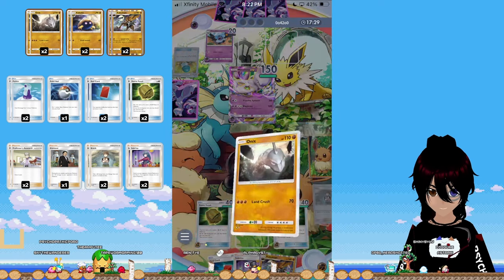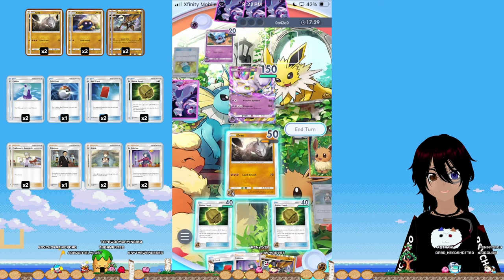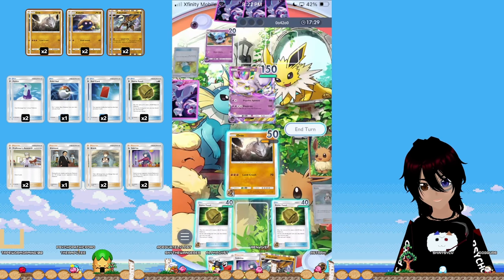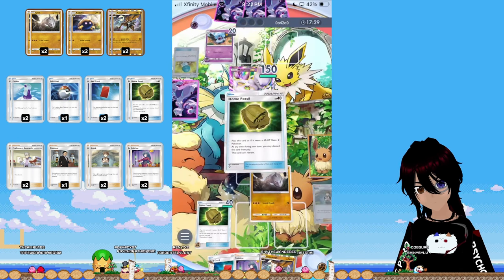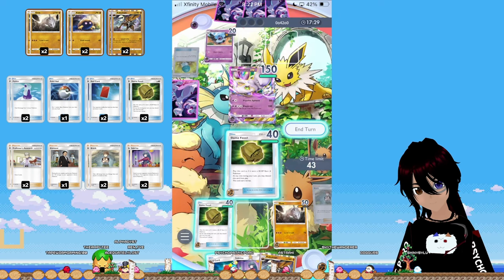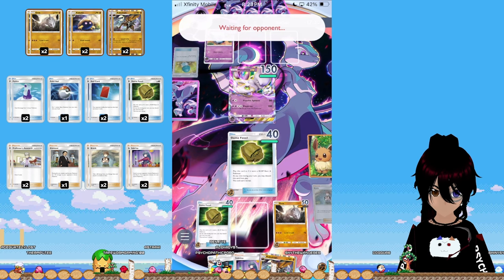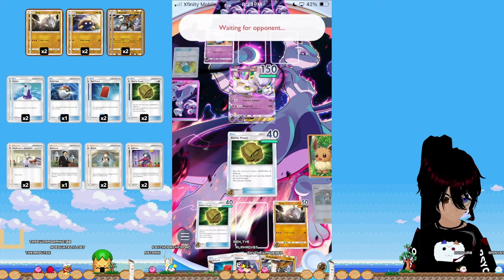Wait, I'm griefing — I played the Brock by complete accident on pure impulse. That's like the ultimate BM. I have a Sabrina; we were going to win this turn and I just played the Brock instinctively. Let's retreat Onix. He can knock out a Dome Fossil — god, this is so scuffed. We were going to win the game this turn. That's actually hilarious.